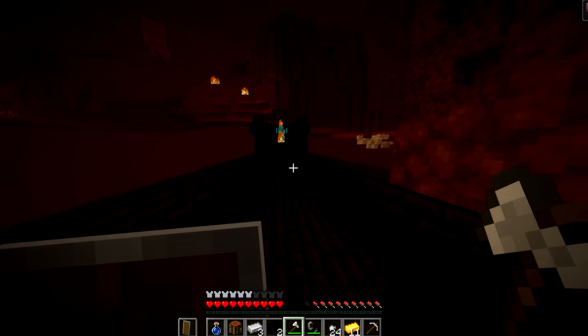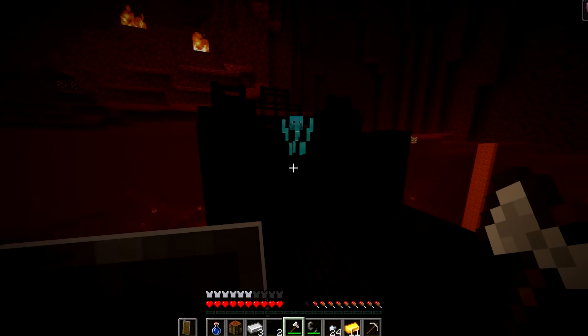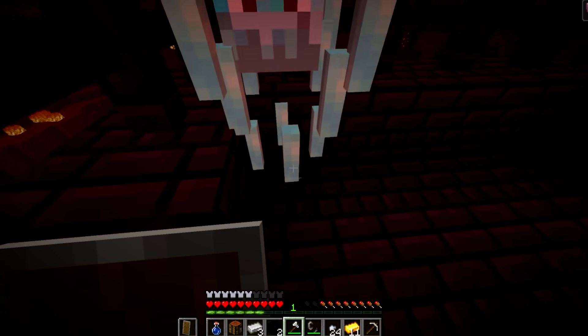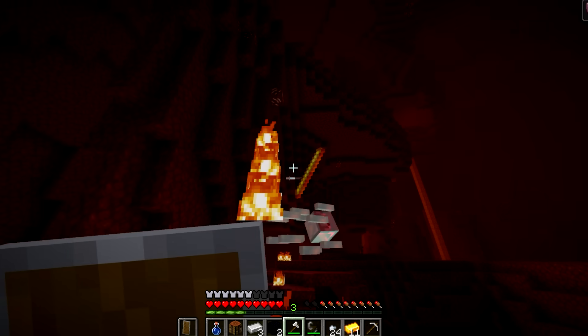Once he's in the nether, the runner quickly finds a fortress, where he stumbles upon a diamond blaze. Yeah, that's exactly what these are. When he kills one, it drops diamonds. So he just kills a bunch of these as they spawn and gathers a ton of diamonds.